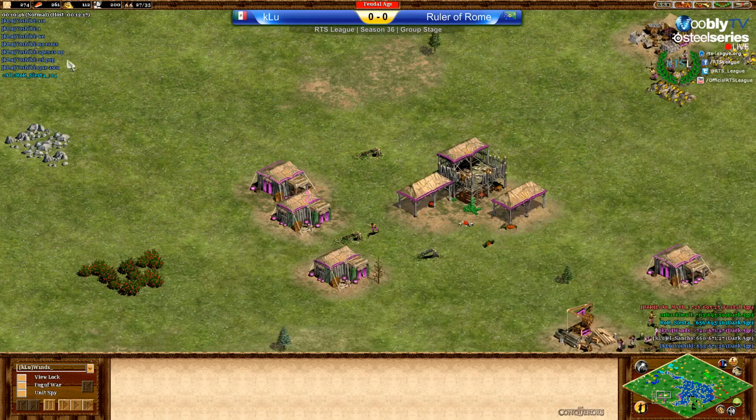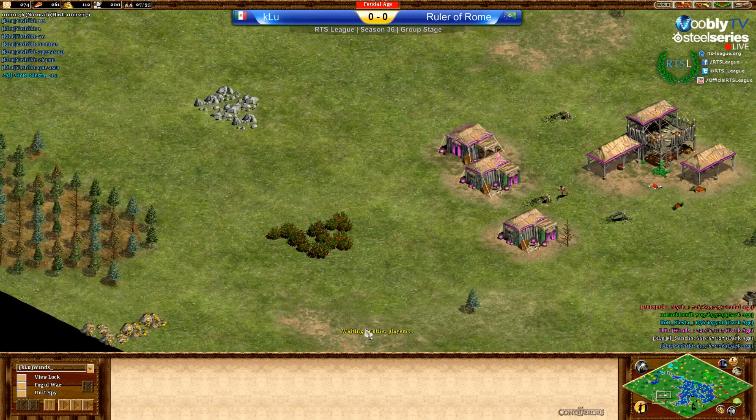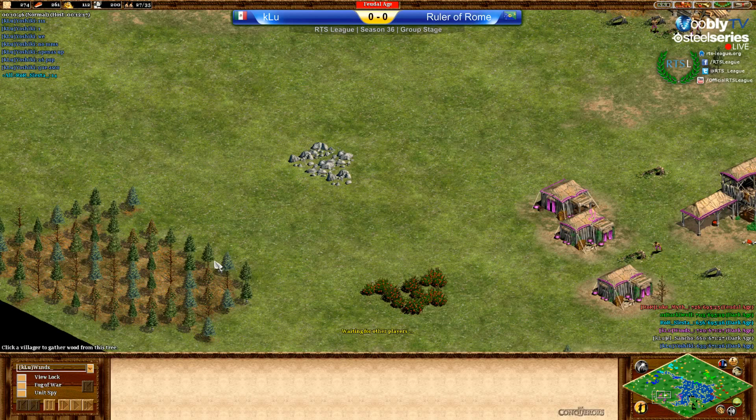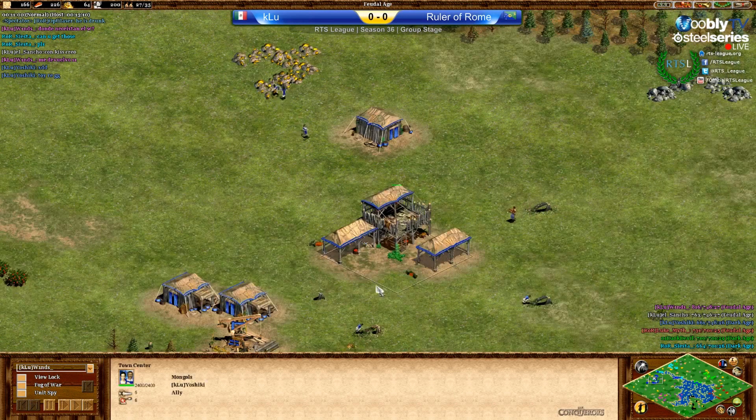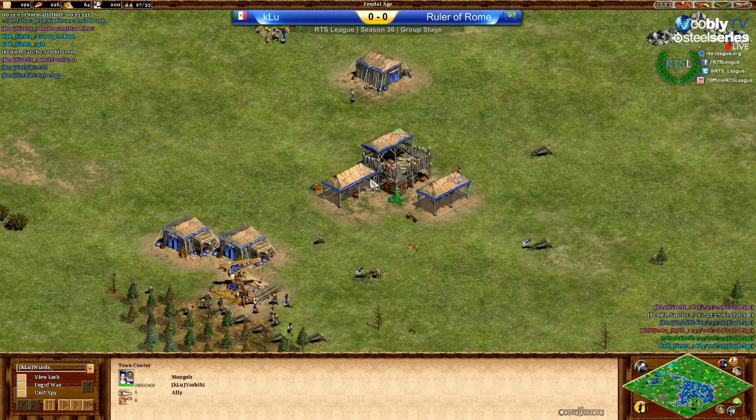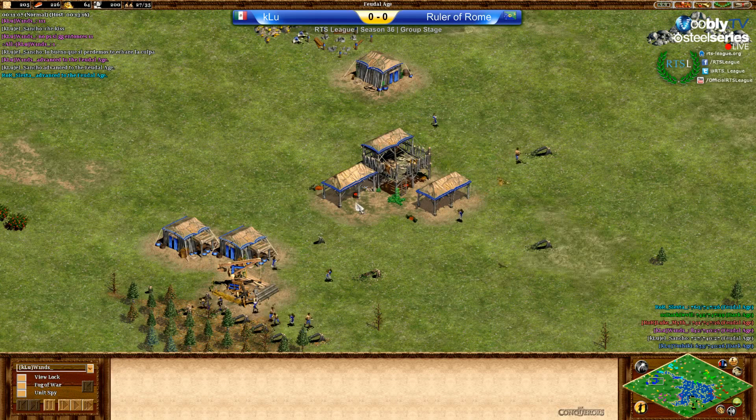A lot of chat going on — there was a pause, and the players used the time to chat a little. Let's see what blue is saying: first he lost the scout, then a villager, then the boar ran back. So yeah, not a great start for blue at all. We can see the dead villager here, I think under the TC — the last remainders of the body.